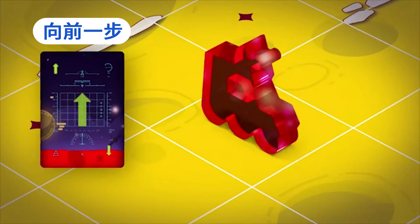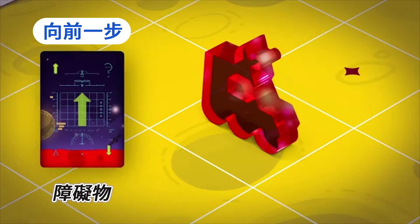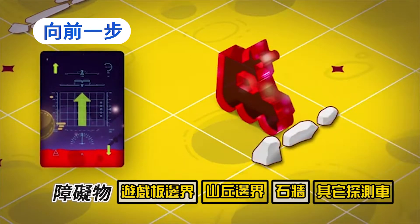Step forward: the rover moves one square forward if there are no obstructions. Obstructions include the border of the game board, the border of the hill block, a stone wall, or another rover.